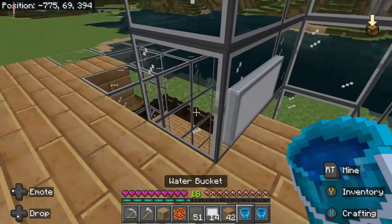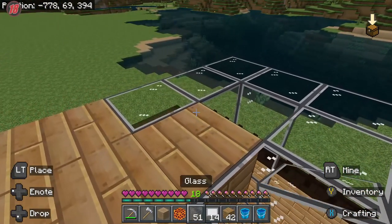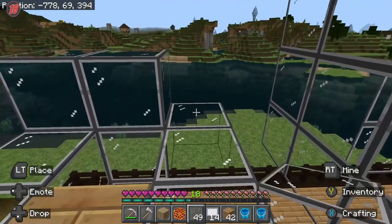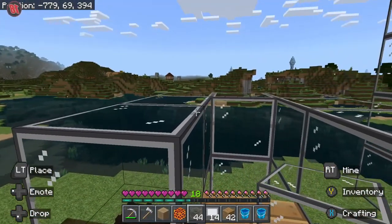That will hold the water from coming up. Water will be the main thing — you don't want it coming out of that hole.